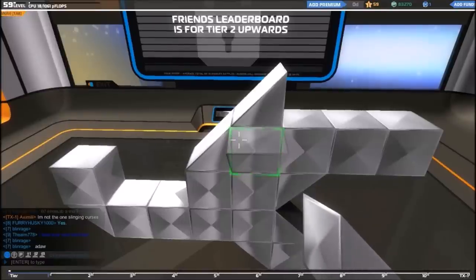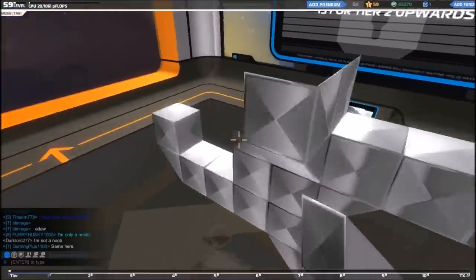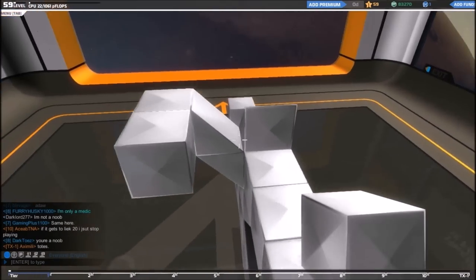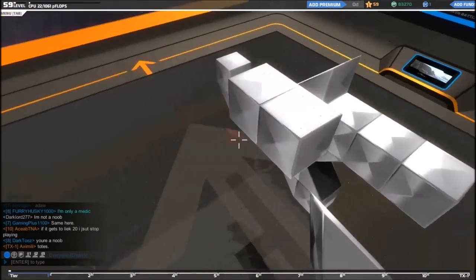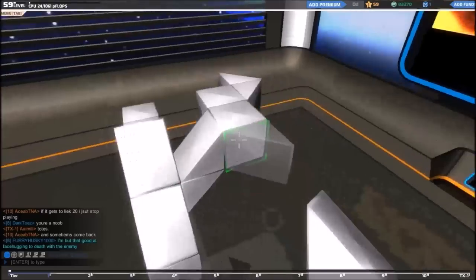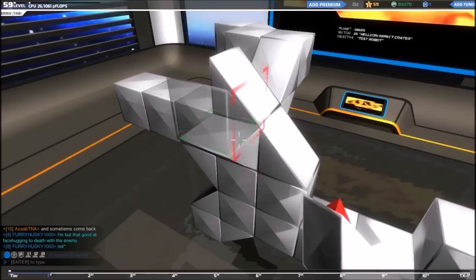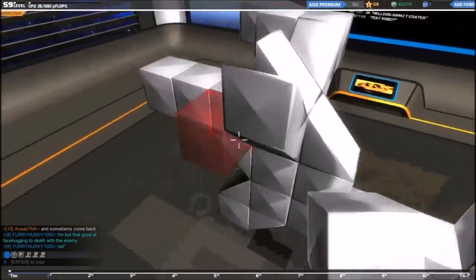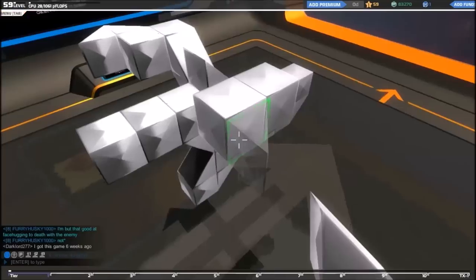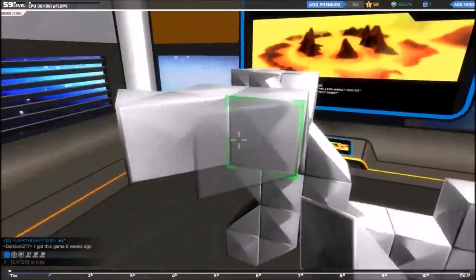Next, use one of these prisms and stick it out like this. Do it again, get the regular blocks, stick them out by two, get the prism again and go like this. This is what this side should look like. Now we're going to do the same on the other side — get two more of these like that, get this, get that like that. Now your robot should be looking like this so far.